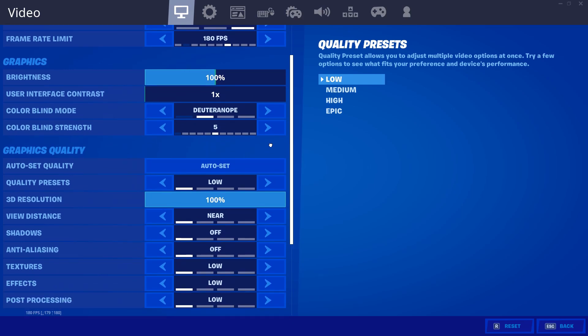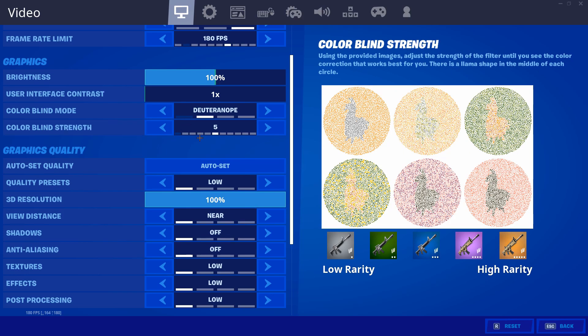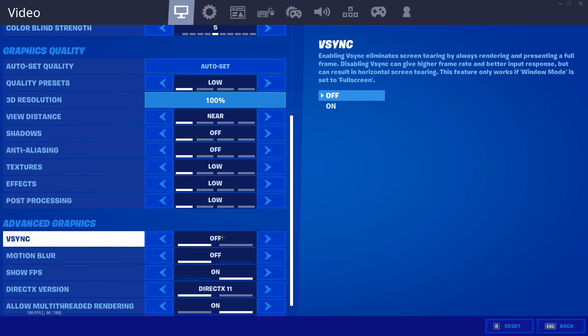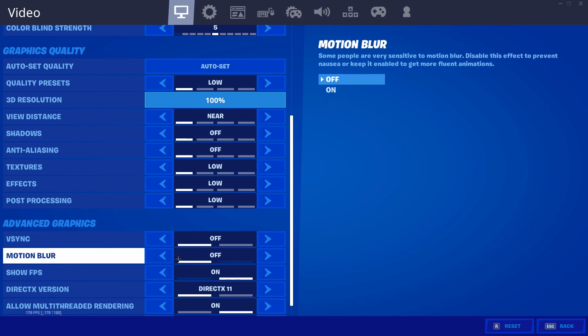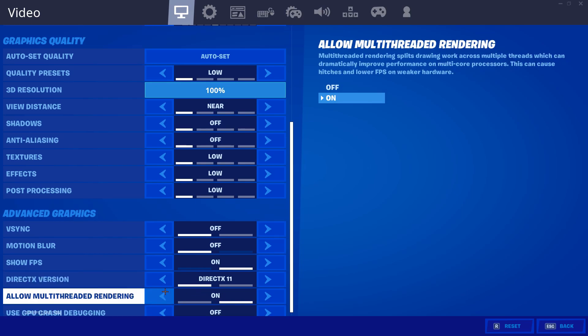3D resolution is at 100 — I changed that yesterday because it doesn't really impact FPS that much. I used to play on 80 but it made the game look worse. If you have view distance on near and use a colorblind setting, you'll be able to see llamas from really far away because the buildings at different POIs won't load in, so you can spot llamas way easier — just a fun fact. V-sync off, show FPS on, I use DirectX 11, and multi-threaded rendering is on — that's a really important setting.